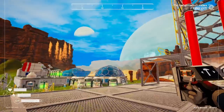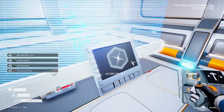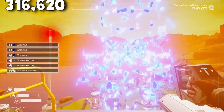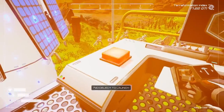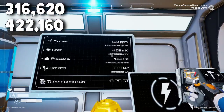So we'll do the same thing for the uranium rocket. I believe that's heat — so that's at 316,000. We'll craft it. It's occupied. We'll summon in asteroid strikes. And that went up to 422. So nice. That increases our terraformation index super fast, and we only need like eight more.